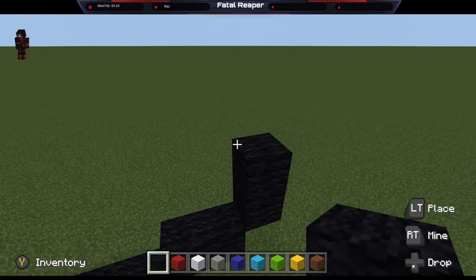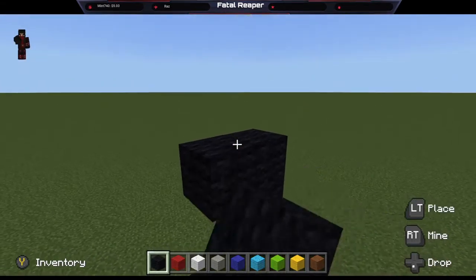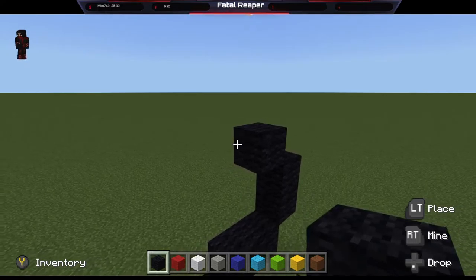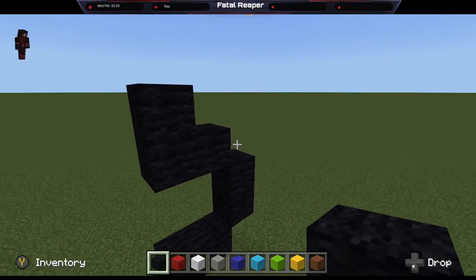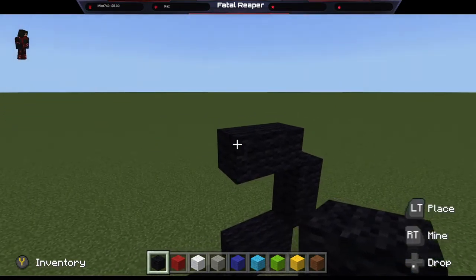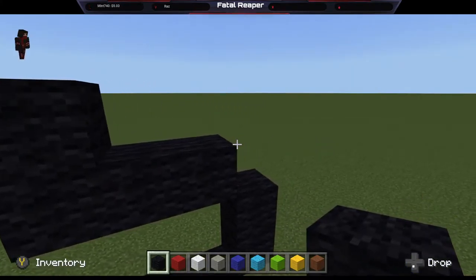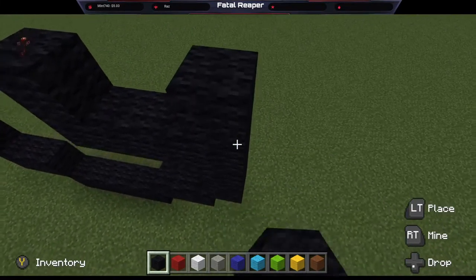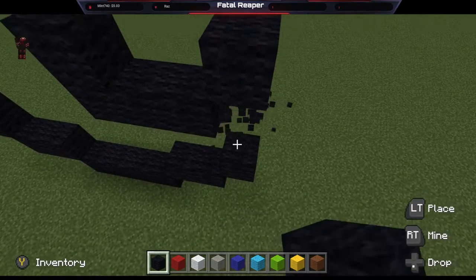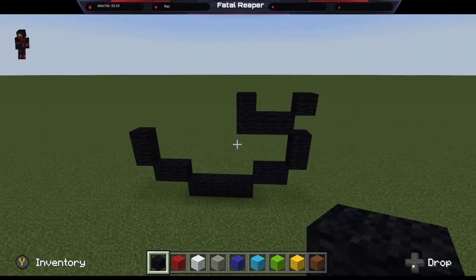Next you can start making the outer shell, or I like to go ahead and make the inner shell. So we're going inside now. You want to go one, two, and then you want to make your third one over right here. And you want to leave a spot between two of these. That way you can then make your outer shell. It should look like this when we're on this step.